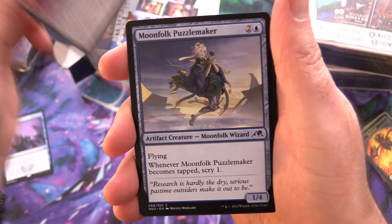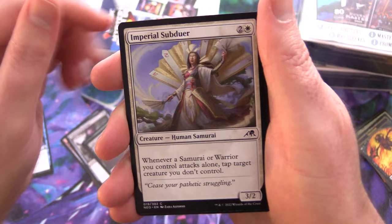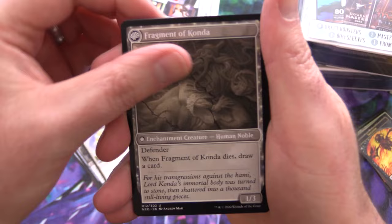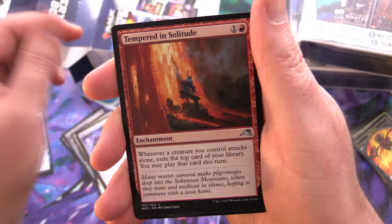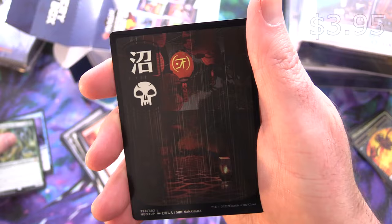Moonfolk Puzzle Maker, Light the Way, Experimental Synthesizer, Undercity Scrounger, Careful Cultivation, Calmy of Restless Shadows, Imperial Subduer, The Fall of Lord Conda — flipping it around into Fragment of Conda — Reality Heist, High Speed Hoverbike, Tempered in Solitude, and a Mythic: Kura, the Boundless Sky. My guess would be that's about five bucks these days.